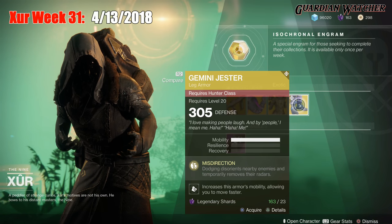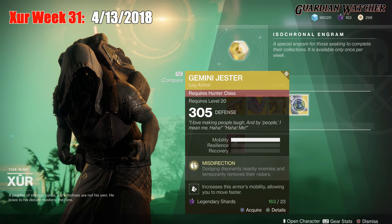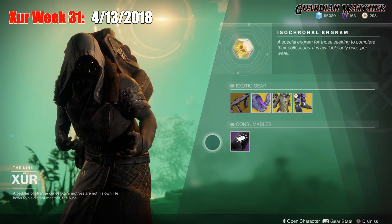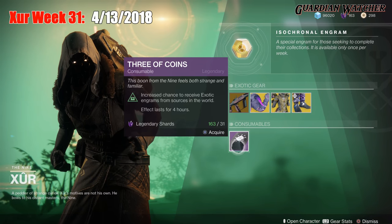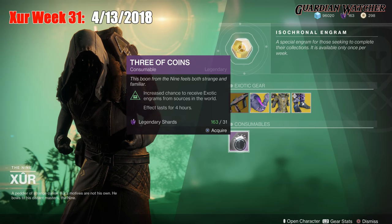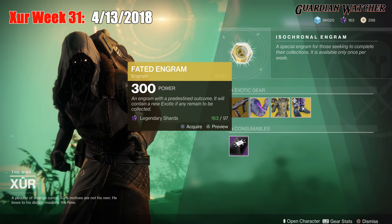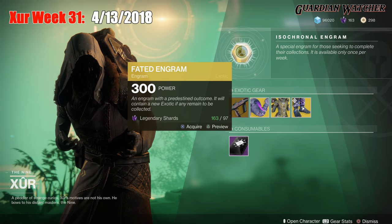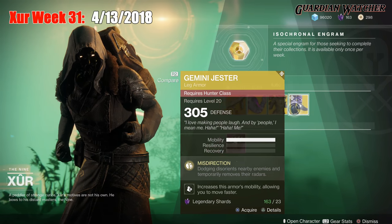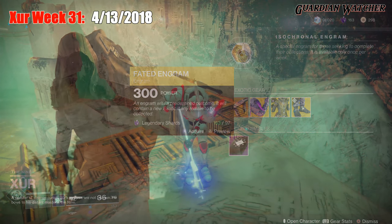As for our consumables, we have the Three of Coins — after popping one of these, you have a chance to get an exotic for the next four hours. And last but not least, we have the Fated Engram. I already have all the exotics in the game so I'm not going to buy this — it'd just be a waste. But if you do not have one of these exotics, by all means grab the Three of Coins first before getting a Fated Engram, because you do not want to spend 97 Legendary Shards and get a duplicate. Grab those first, then use the 97 Legendary Shards on the Fated Engram.